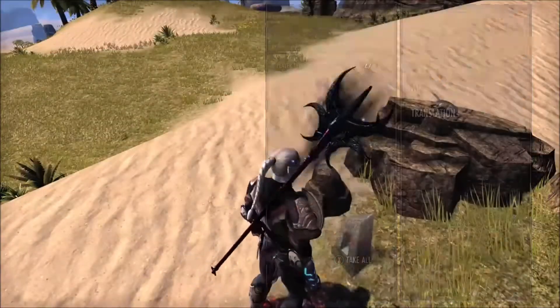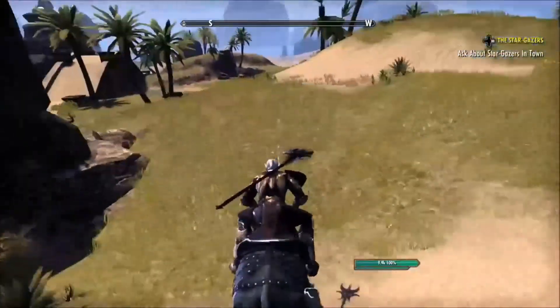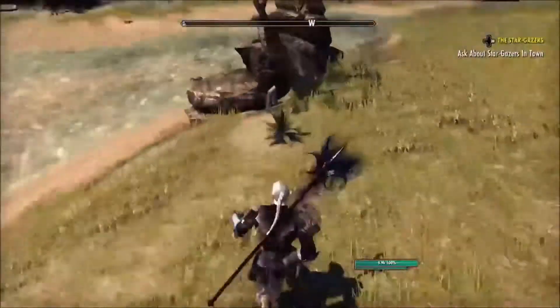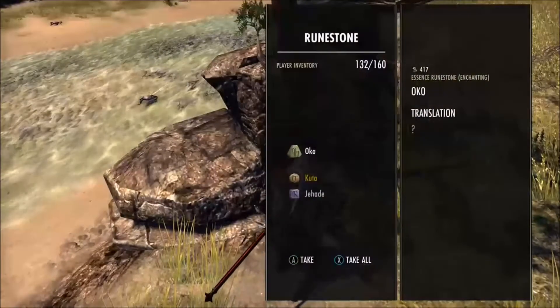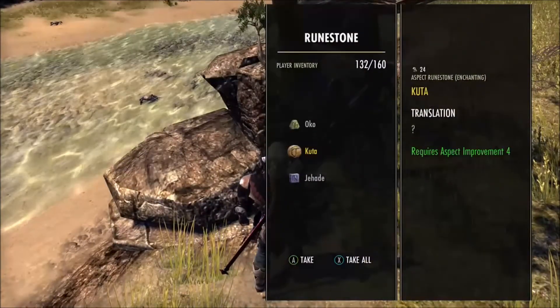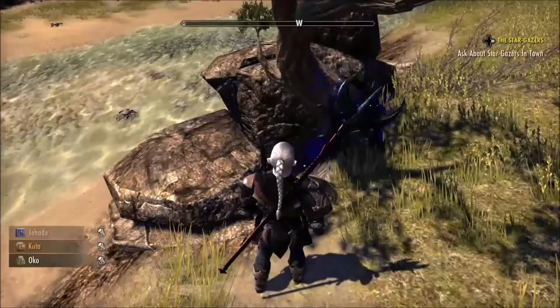After you get that one, you're going to want to go southwest. There's going to be another little tree and a rock — you're going to get the node there, it's there a lot. And there's the Kuda that we're looking for to make your gold enchantments. That is what we're here for.